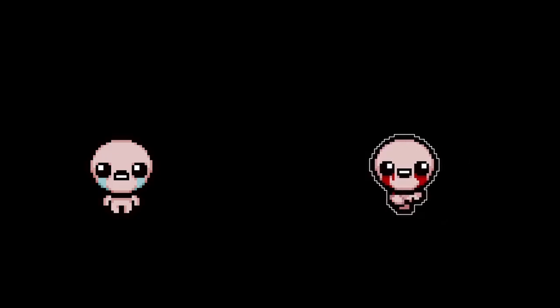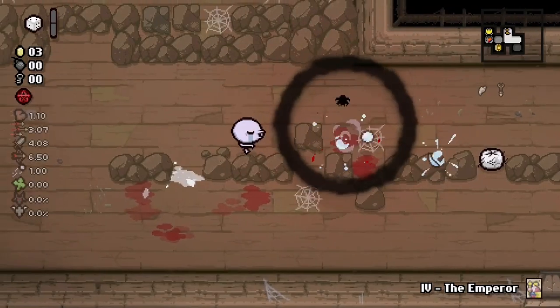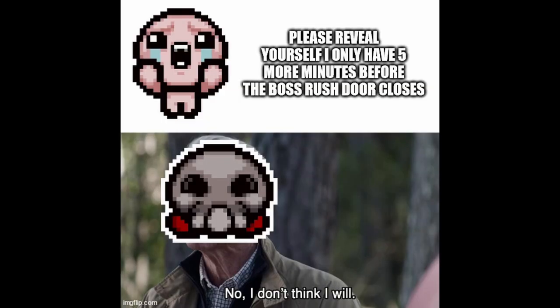As you might expect from a game like this, there are like a million different enemies, ranging from the basic Gaper who just walks toward you, to the Trite which will jump all the way across the room and kill you, the Host who takes a sweet time to come up from the ground wasting precious seconds on the clock, and many, many more.